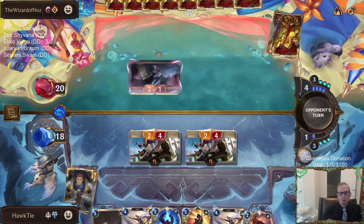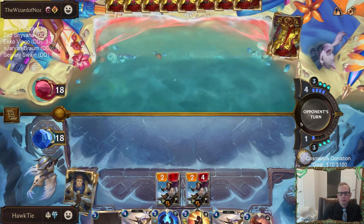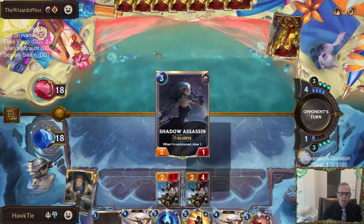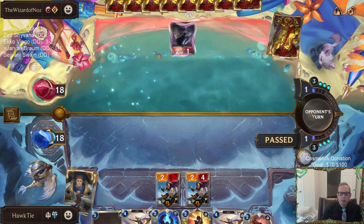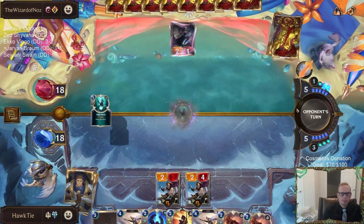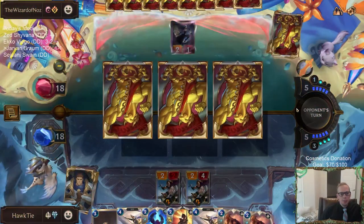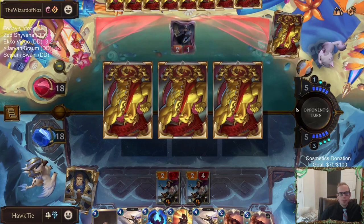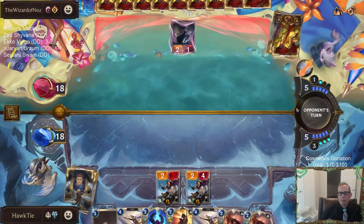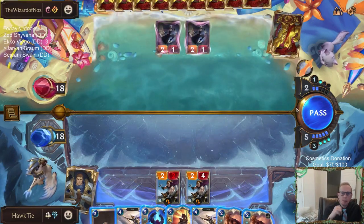Certainly considered passing and having them waste four mana, but I think that kind of plays into their hand more than I'd like, so I'm going to head in. If we don't find Braum, Jarvan, or Bright Steel Protector — if we don't find those seven cards, we're not going to win this game.